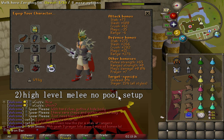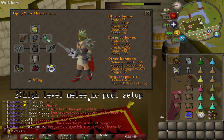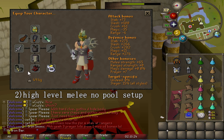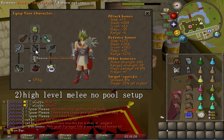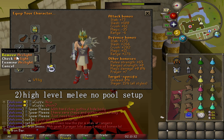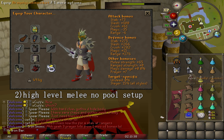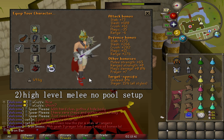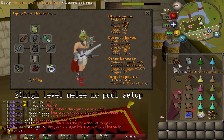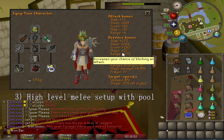If you don't have a Rejuvenation Pool but have access to expensive items, you can use the high-level setup instead of the budget setup. The main difference — besides straight upgrades to the previous items — is that I bring a Warhammer. Instead of using the Arclight spec as my main spec, I use the Warhammer because it's more effective: you reduce more defense and make the kill go by faster. I also bring two amulet switches — Torture for melee and Anguish for range.